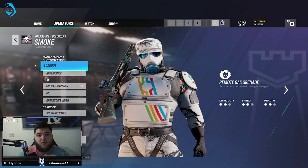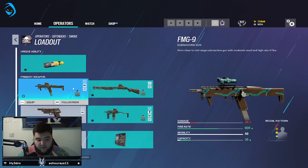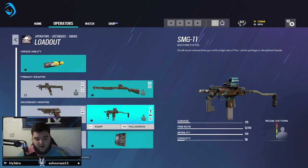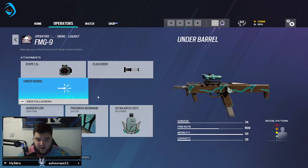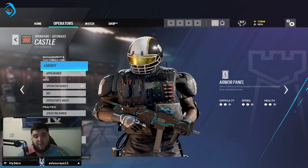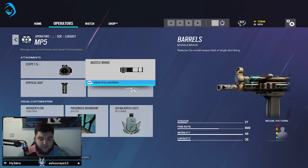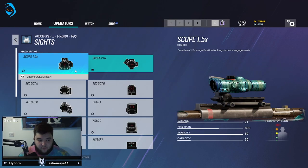Moving on to defense — most things stay consistent so I'll keep it brief. For both Mute and Smoke: shotgun with Red Dot C and laser sight, and on the SMG Hollow A with muzzle brake and vertical grip. On the FMG for defense: 1.5x and flash hider. Castle and Pulse: 1.5x with muzzle brake and vertical grip, plus shotgun for Castle. Doc and Rook: same thing — 1.5x with muzzle brake. On Rook I'm running the 2x with muzzle brake just because the higher magnification really helps on defense.